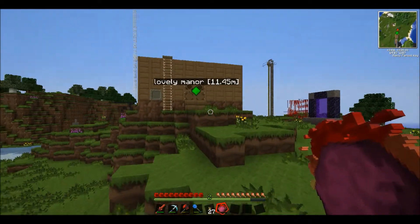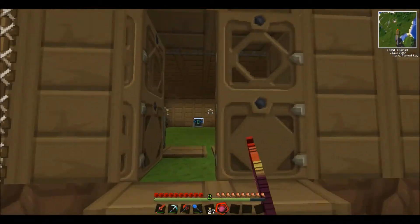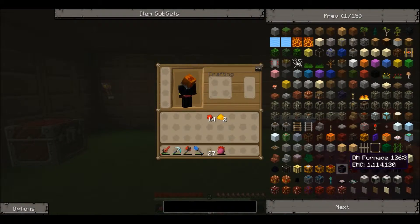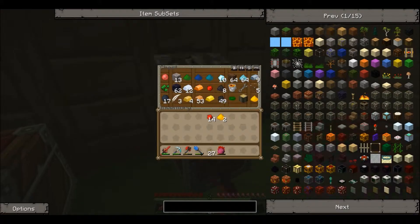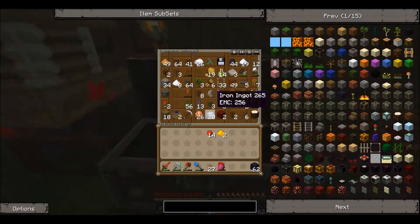Basically, if I go in here and look at this — Transmutation Tablet, which lets us do transmutations. We just need obsidian and stone, which I actually have, luckily. I made plenty of stone earlier on.